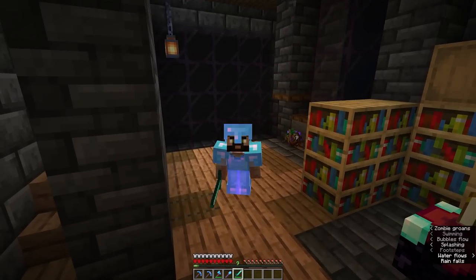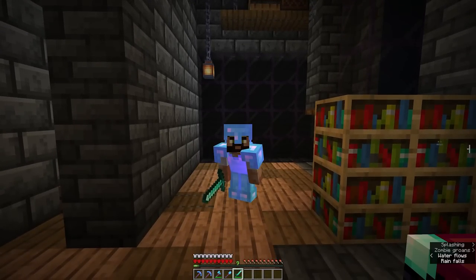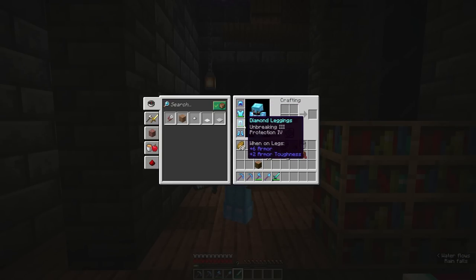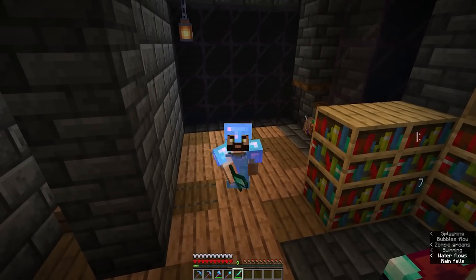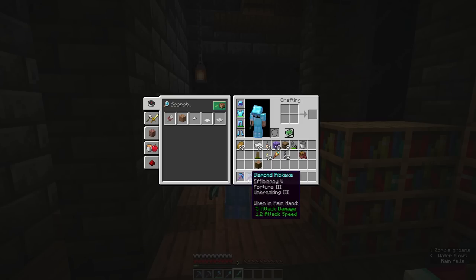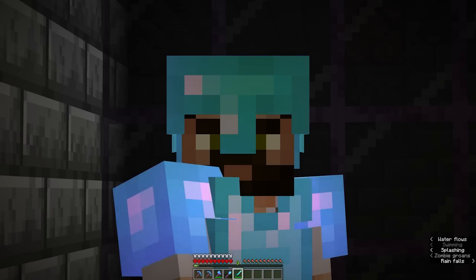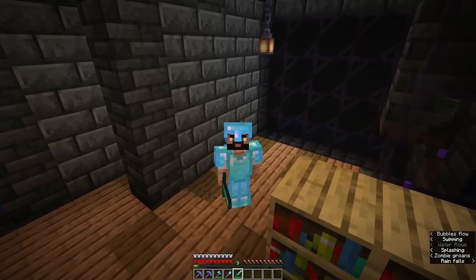It's another few hundred zombies later, and I still don't have feather falling four on my boots. But while I've been trying to get that, I have managed to get protection four on basically everything. My sword is no longer enchanted — I kind of broke the one I had. The most important thing is we do have tools that all have efficiency, which means our resource gathering is going to be a lot quicker. Although now I need to go get mending, and that means we need to go play with some villagers.